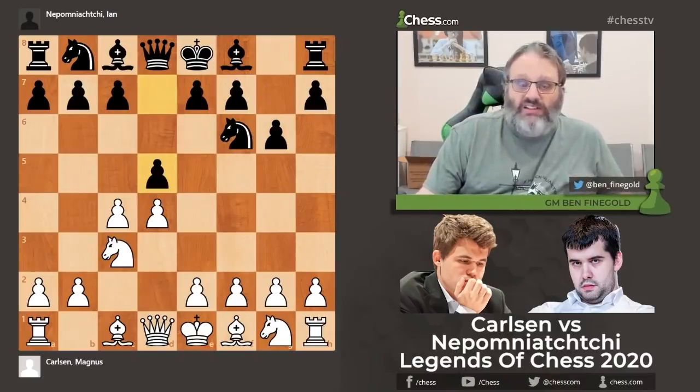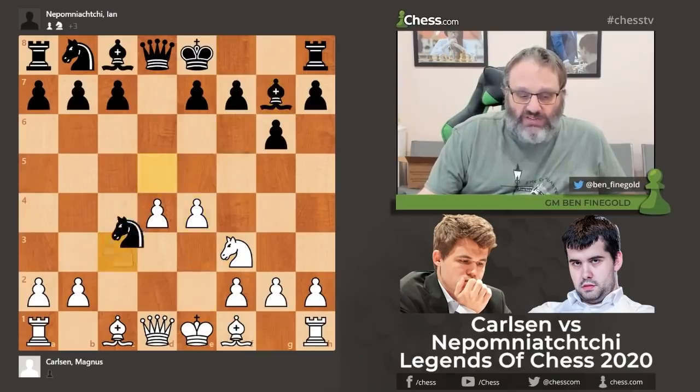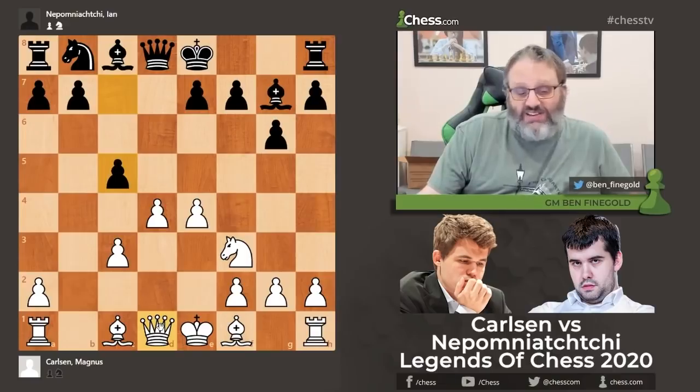Jan likes to play the Grunfeld, so that's no big surprise. Magnus actually plays a lot of different things against the Grunfeld, so Jan doesn't really know what Magnus is going to do. He chose an older line which I used to play, but then it was just too much theory so I stopped — I like to play non-theoretical lines.